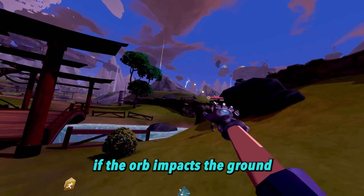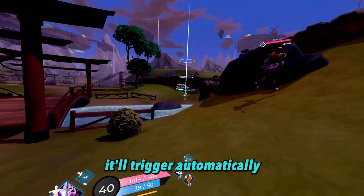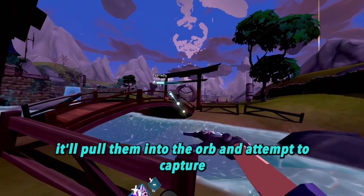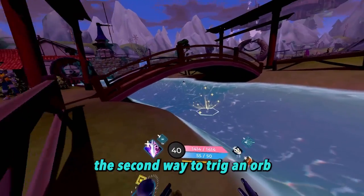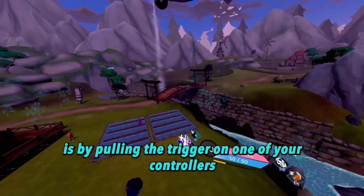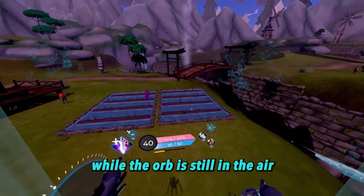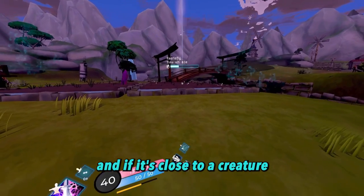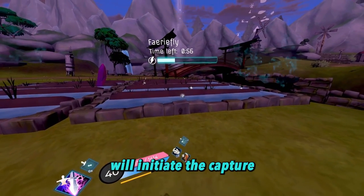If the orb impacts the ground, it'll trigger automatically, and if it's within a certain range of the creature, it'll pull them into the orb and attempt to capture. The second way to trigger an orb is by pulling the trigger on one of your controllers while the orb is still in the air. This will activate the orb, and if it's close to a creature, will initiate the capture.